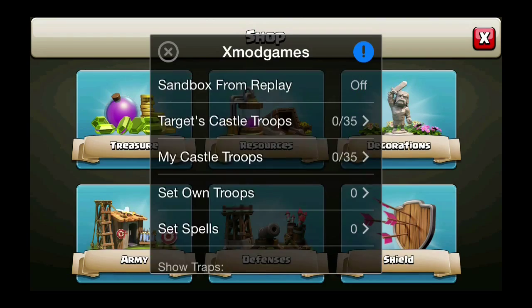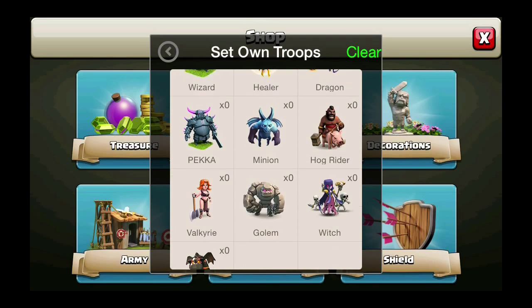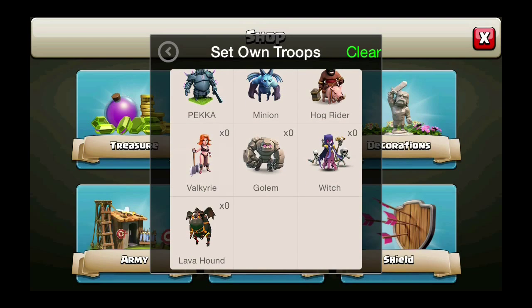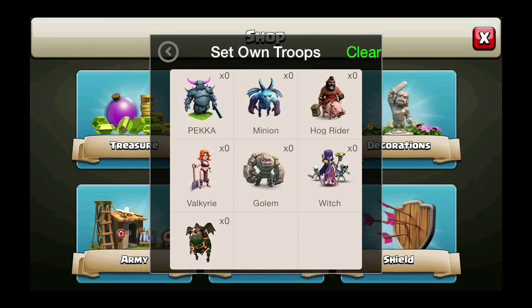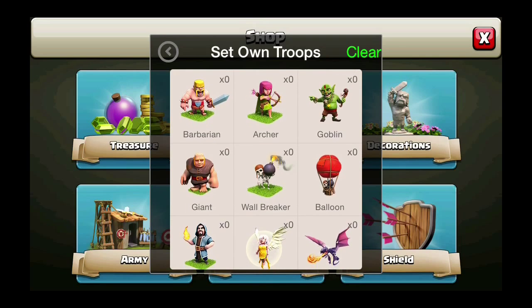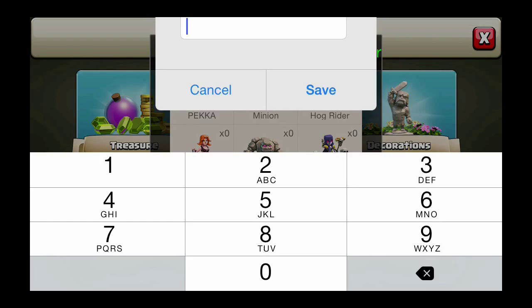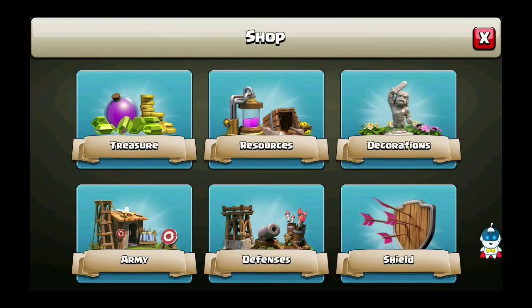Here's the cool part — you can set your own troops. Look at this: you can pick any of the troops in the game and set however many you want. Watch this — let's go with witches. Let's say I want to attack with a hundred witches. I can do that.